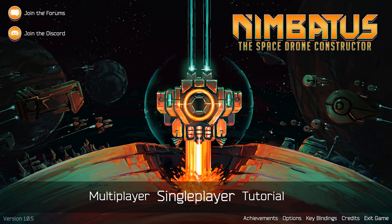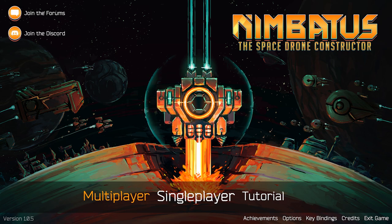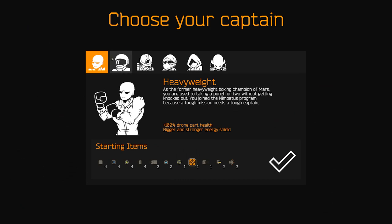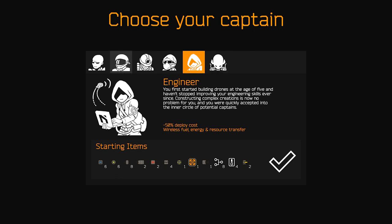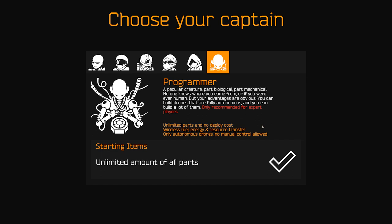There are three different modes in the game: Survival, Sandbox, and Competitive. First, we're going to have a look at the Survival mode. Here you choose one of six captains to play. They each have their own special abilities and perks, such as increased thrust or increased mining ability. The Programmer grants you unlimited drone parts but doesn't allow any player input during missions, so you will have to build fully autonomous drones.